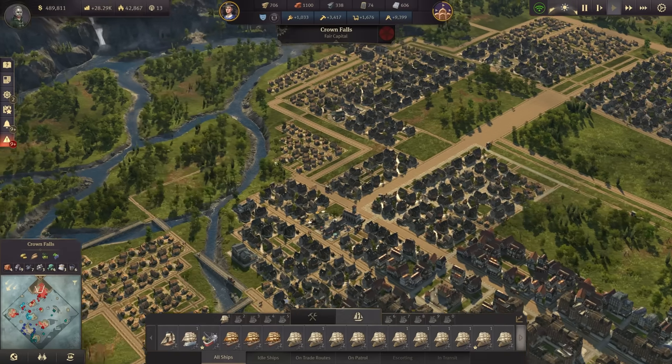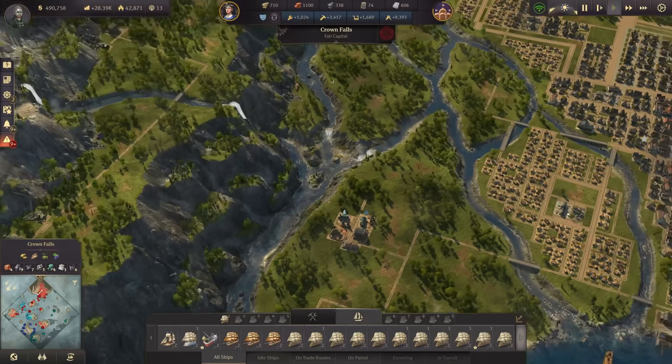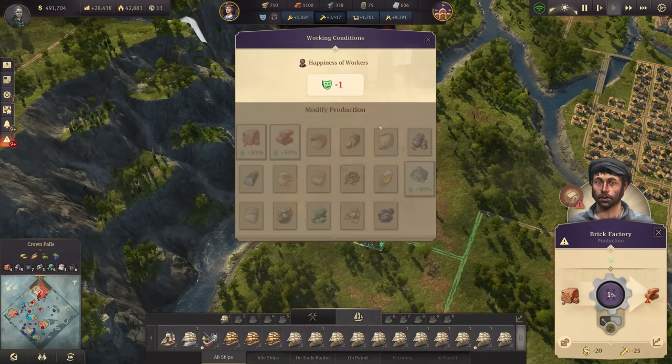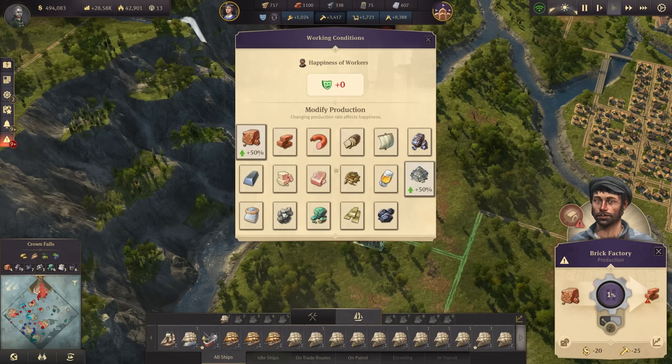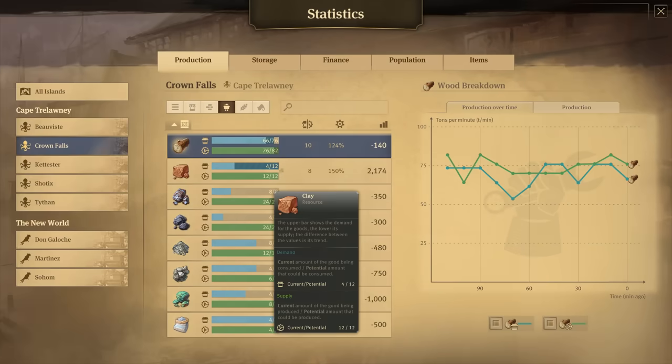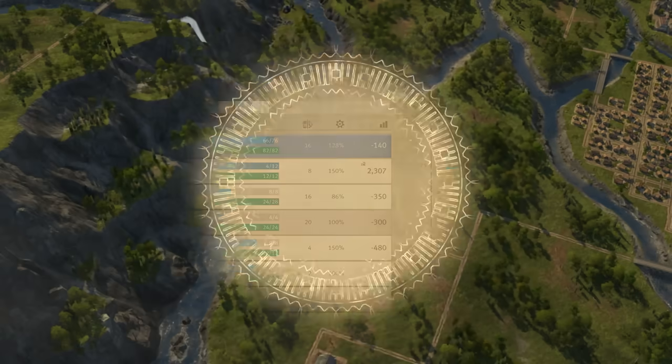The only thing we might need now is to tone down the brick production. I'm going to reduce it - keeping the bonus only on clay. This leads to a total balance of 12 demand and 12 production - perfect. I have enough bricks anyway, so that's normalized with the clay production.